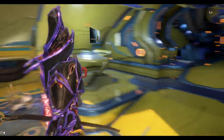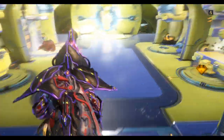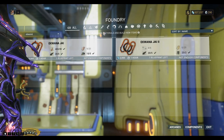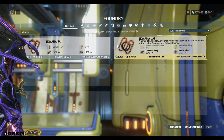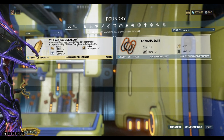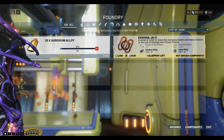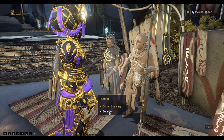Now we can go back to the ship and build these pieces in the Foundry. The Aquana Chi 2 requires Breath of the Ardalon, which we can get from a Cetus Bounty, and Aroxium Alloy. We've got the Blueprint for that one, so we can build it. Let's go and do the Bounty for the Breath of the Ardalon.